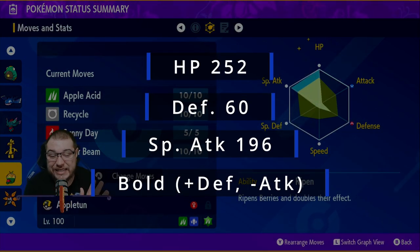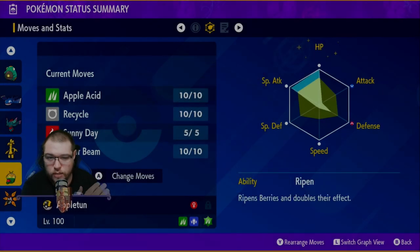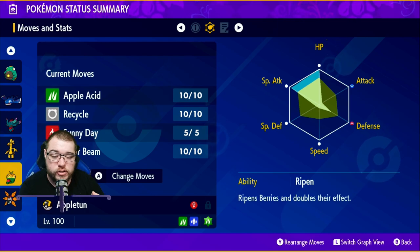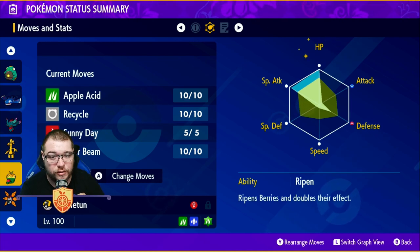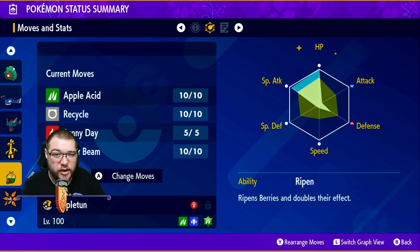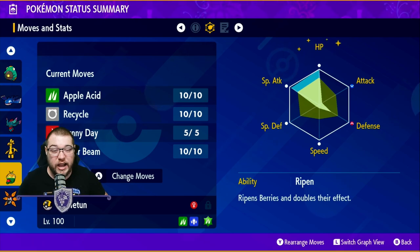For the spread, we're running 252 HP, 60 in Defense, and 196 in Special Attack, which puts us at 287 Special Attack. We're using a Bold nature for plus Defense and minus Attack, making him very bulky. You can put those 60 EVs in Special Defense instead if you'd like. His ability is Ripen, which doubles the effects of berries — so you get more healing every time you Recycle, making it very hard to knock out. You can carry raids with this.